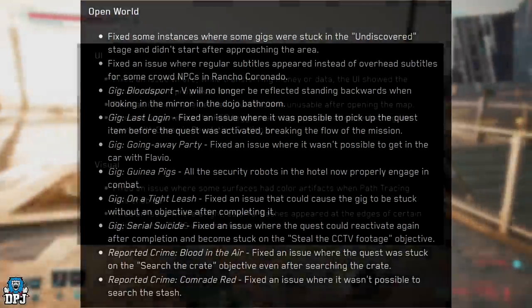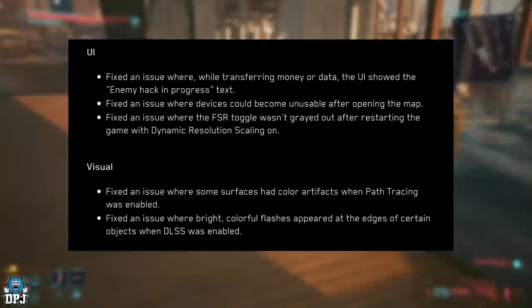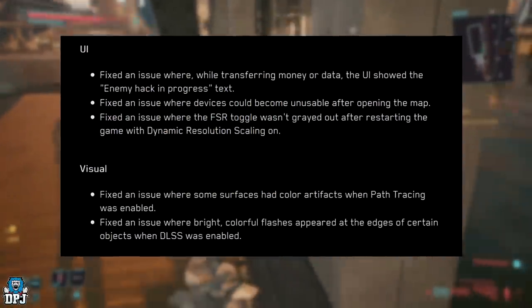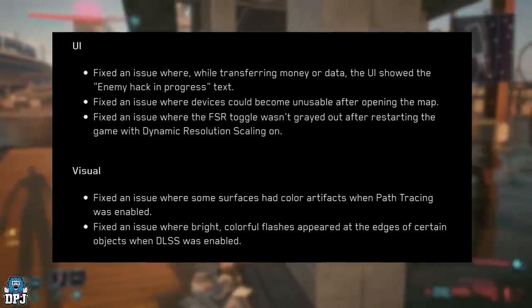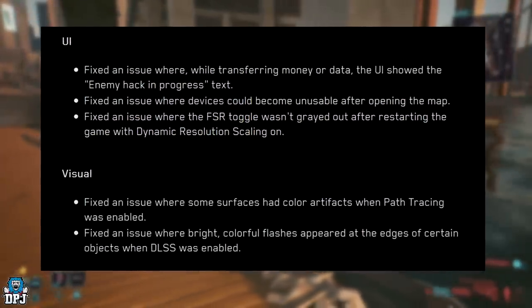Moving onto UI. Fixed an issue where while transferring money or data, the UI showed the 'enemy hack in progress' text. Fixed an issue where devices could become unstable after opening the map. Fixed an issue where the FSR toggle wasn't grayed out after restarting the game with dynamic resolution scaling on.